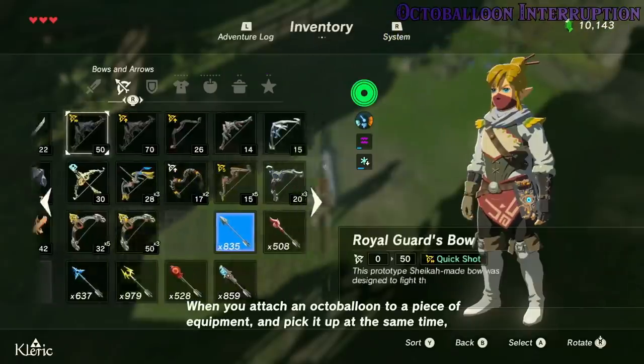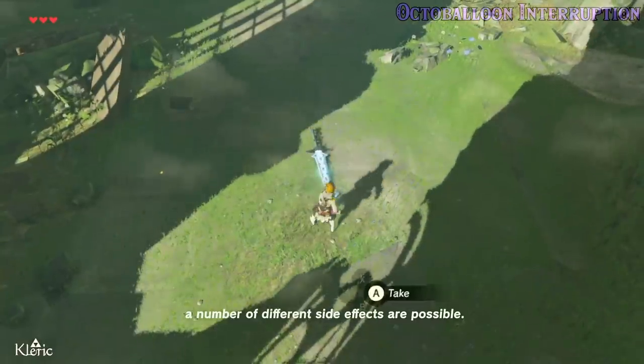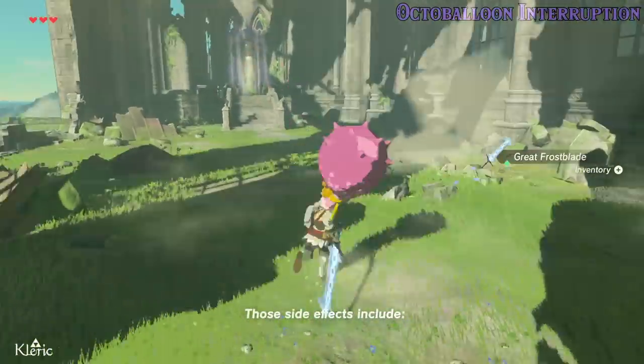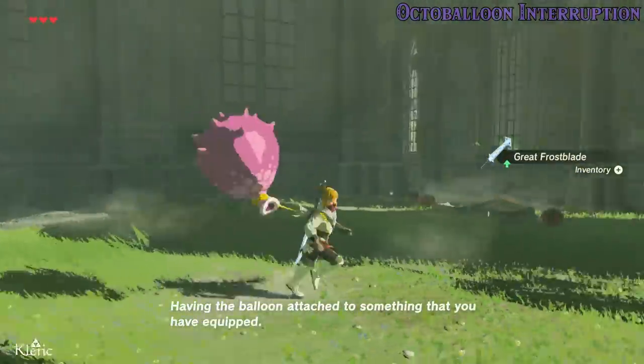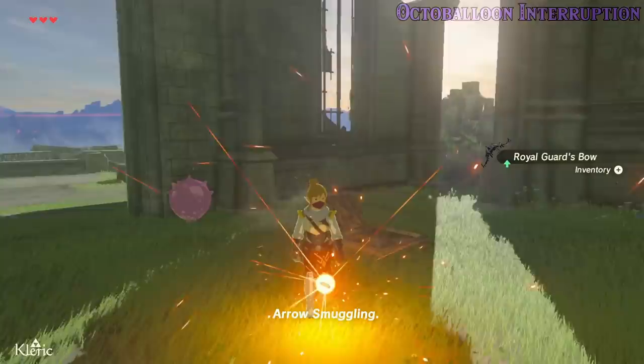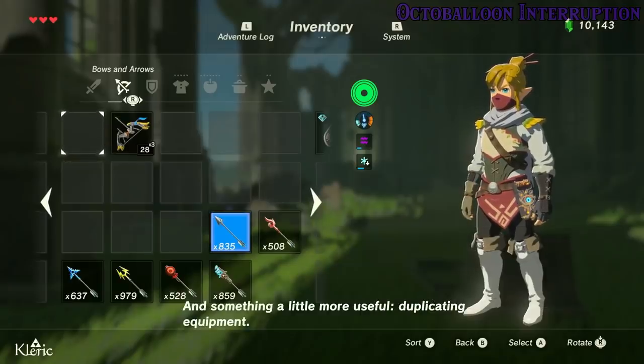When you attach an octoballoon to a piece of equipment and pick it up at the same time, a number of different side effects are possible. Those side effects include having the octoballoon attached to something that you have equipped, arrow smuggling, and something a little more useful — duplicating equipment.